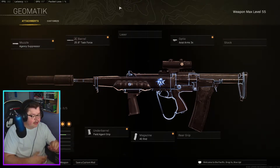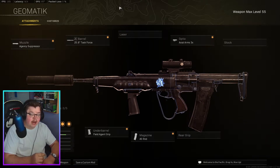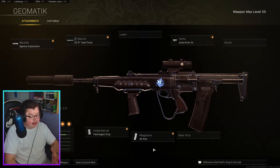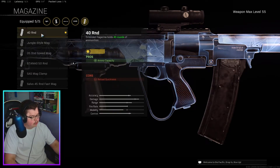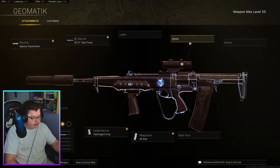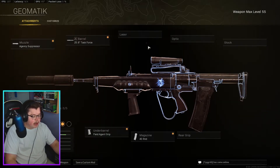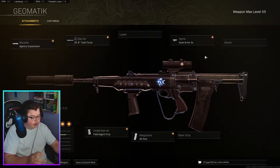If you can handle the recoil, it's a solid gun — it kills quick and it's a fun gun to use. I love using the EM-2; it's a challenge, but once you get used to it, it's always going to do good for you. For the build: Agency Suppressor, Task Force barrel, Axial Arms 3x scope, Field Agent Grip, and 40 rounds. You could go with 50 rounds if you want, but the 40 gives faster ADS. If you don't want the 3x, a Raider Stock helps with movement speed and bunny hopping — pick your poison.